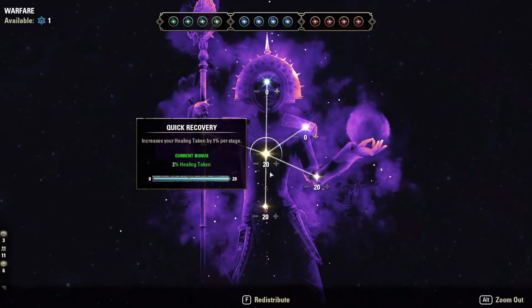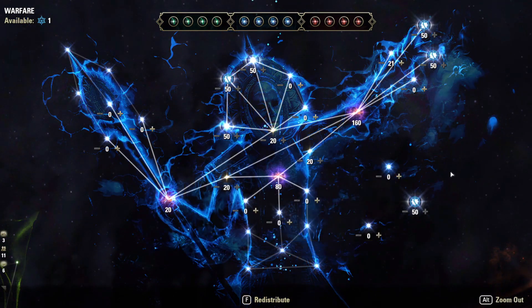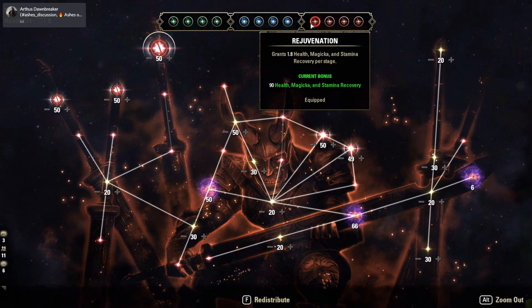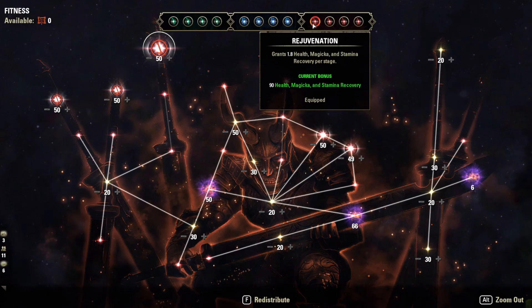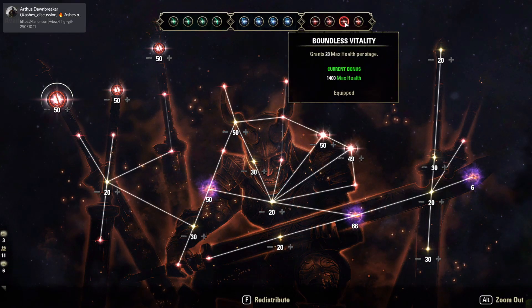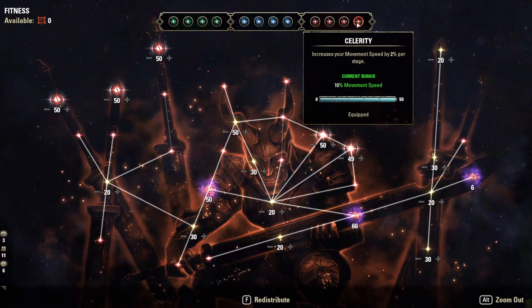In the blue CP tree, pick up the nodes for extra healing and damage mitigation. In the red CP tree, Rejuvenation gives an extra 90 health, magic, and stamina recovery. Fortified gives extra armor, which combined with my base resistances keeps them very high. Boundless Vitality and Hero's Vigor both give extra max health, and Celerity gives an extra 10% movement speed.